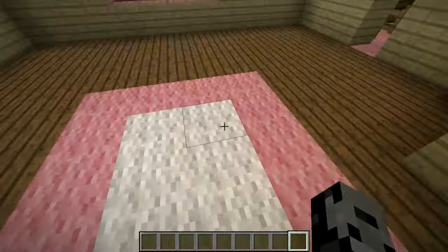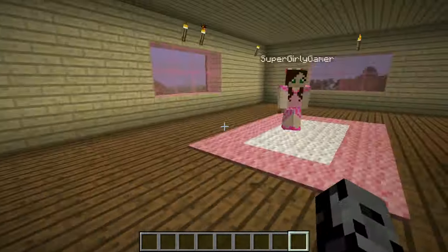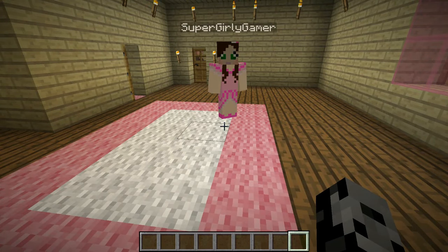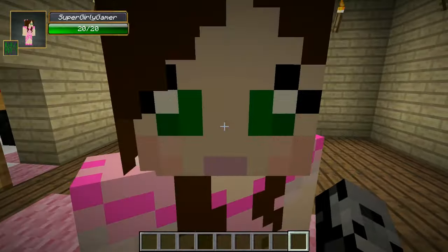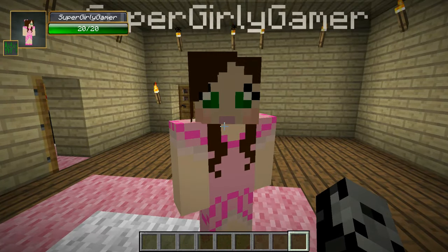So today, anyway guys, we are back for another mod showcase. We're in Jen's house so you know weird things happen — yes, like that. And today we're actually checking out the Instant Massive Structures mod. It's from the same dude who made the Lucky Block mod, and originally they had 33 structures, but now they have 807.